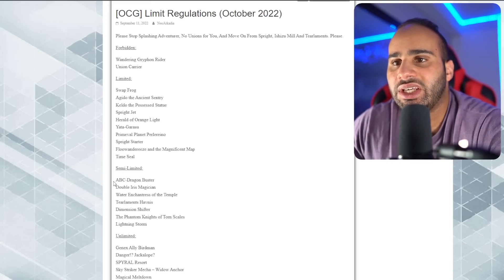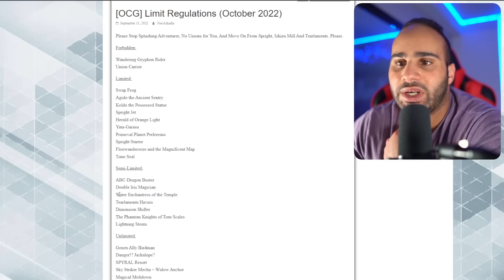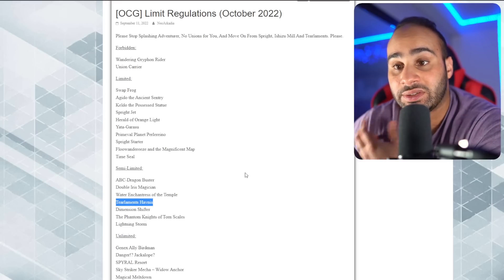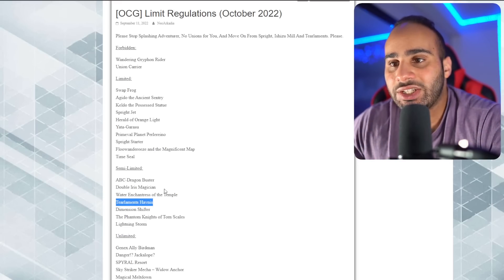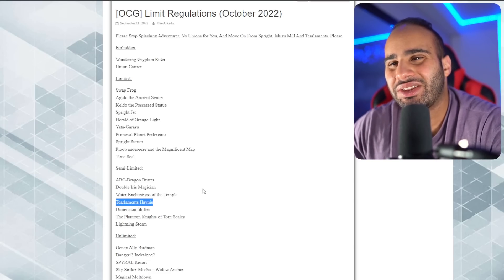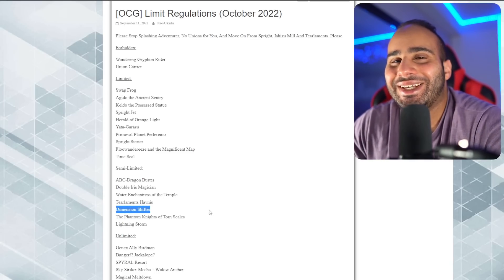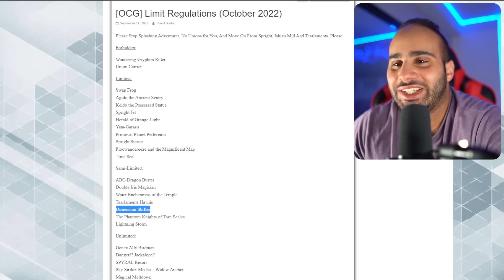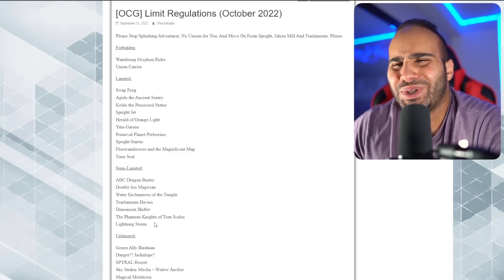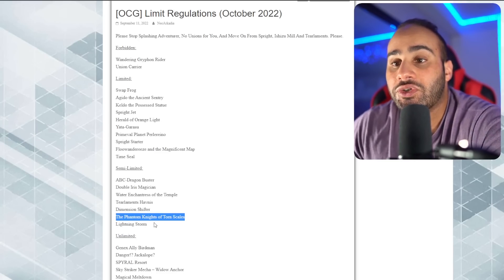Semi-limited: Seal - who cares. ABC Dragon Buster - I think this was at one before, so that's an upgrade. Double Iris Magician - also an upgrade. Water Enchantress - also an upgrade since they're banning Gryphon Rider anyway, might as well give back Water Enchantress. Aphine is semi-limited - this should have been limited because it's so broken, but semi-limiting it won't change much. D-Shifter is complete cancer - so overpowered, I'm going to make a dedicated video about it soon. Torn Scales going from one to two, I think, because Phantom Knights was too good in the OCG. Lightning Storm going to two - that's kind of whack, I don't really get it.